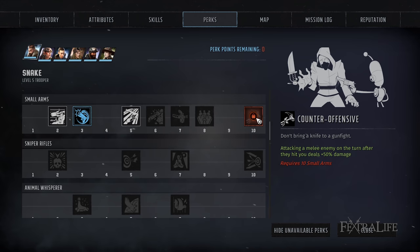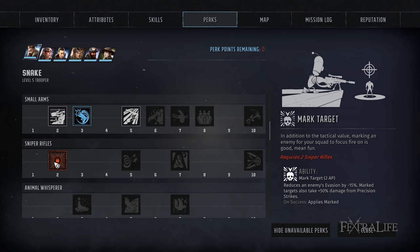When it comes to sniper rifles, Mark Target is much better on hard-to-kill enemies than regular enemies. But there just aren't so many difficult-to-kill enemies early on that you'd want to spend two AP marking them, and your accuracy usually isn't so bad that you need it. This will probably come in handy a lot later in the game. I don't recommend worrying about taking this one first, even if you are a sniper build.